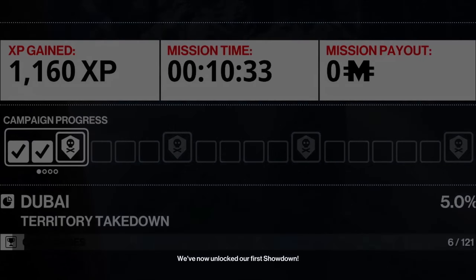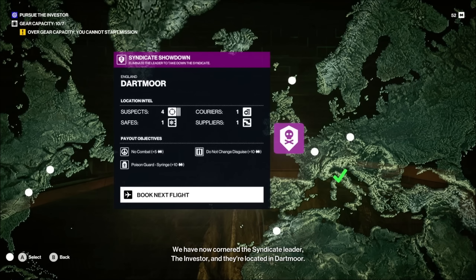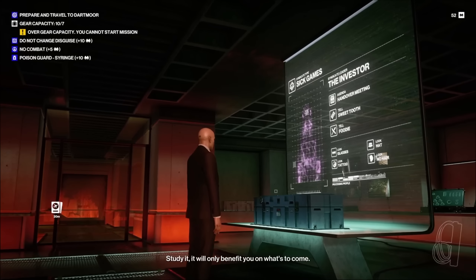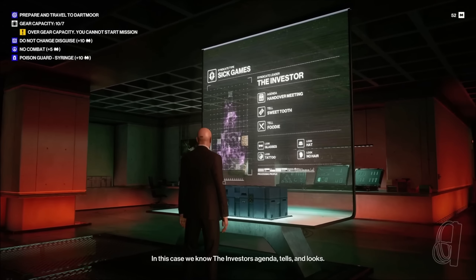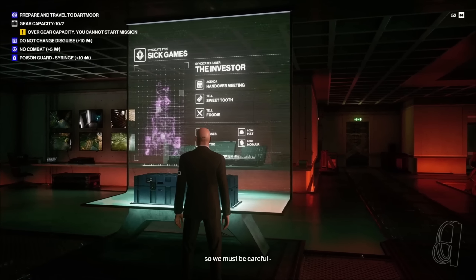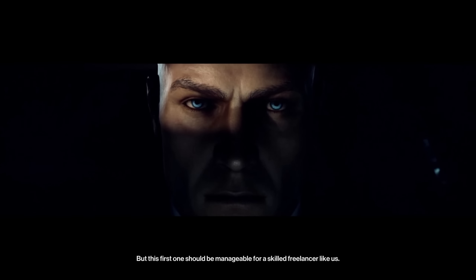We've now unlocked our first showdown. We have cornered the syndicate leader, the investor, and they're located in Dartmoor. Before going there, let's use our newly unlocked Intel wall to find out who our target is — study it, it will only benefit you. In this case we know the investor's agenda, tells and looks, making it way easier to locate the real target. There are many lookalikes and other dangers lurking in a showdown, and the further into the campaign, the harder it gets.